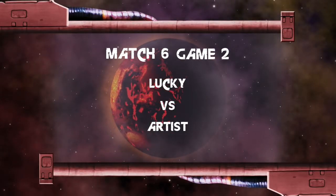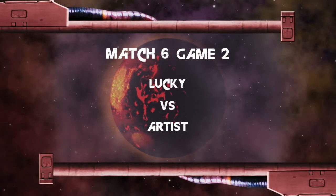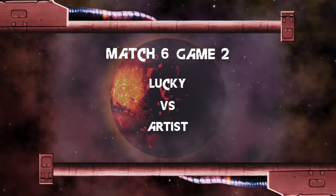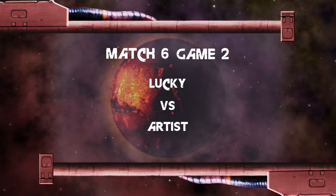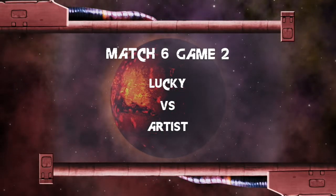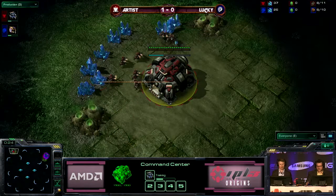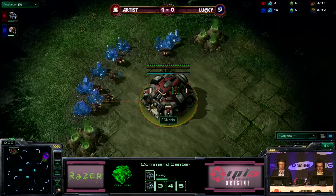And here we are, guys, at the top right part of the map, Taldrya Malter. We have our Zerg player from Team FX Open — it is FXO Lucky. And his opponent in the top left-hand corner from Team Rain, up 1-0 in the set, that's our Red Terran player. That is Artist.